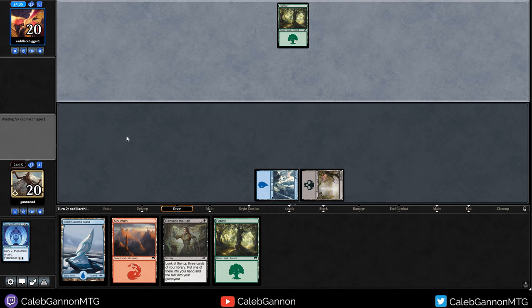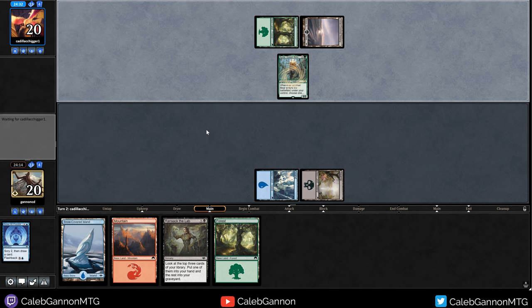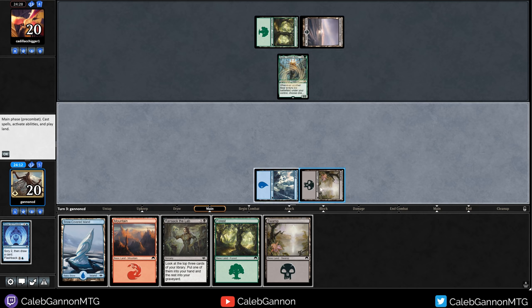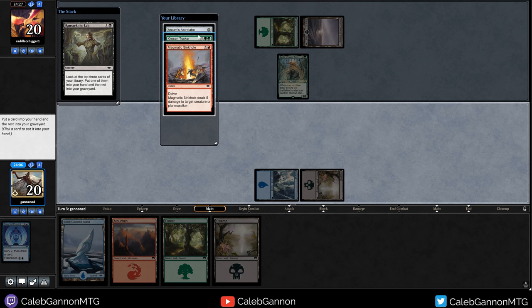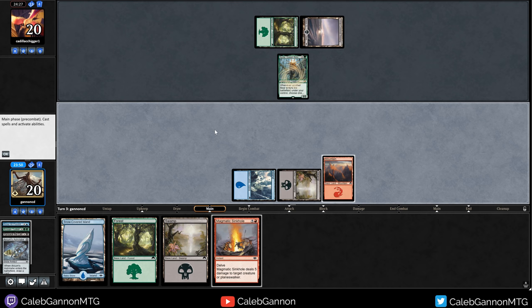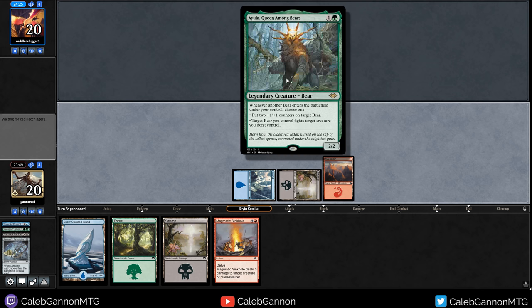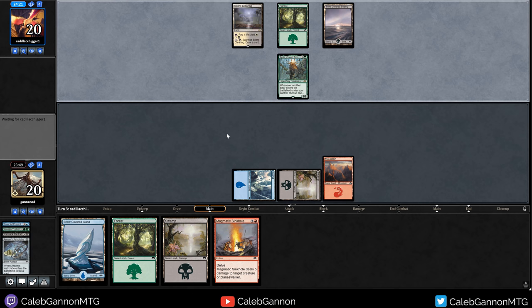This deck is very mana hungry - five lands also lets us flash back Scour. We're just dead if they're mono green bears. Let's play Ransack - Astrolabe, Tusker, Sinkhole. I'm kind of in for the Sinkhole as a way to kill the bears. This game's going to go long and I don't need more lands. Play Mountain - if they mill us for some reason I can play the Sinkhole. Killing Ayula is going to be kind of important - I cannot kill her currently.